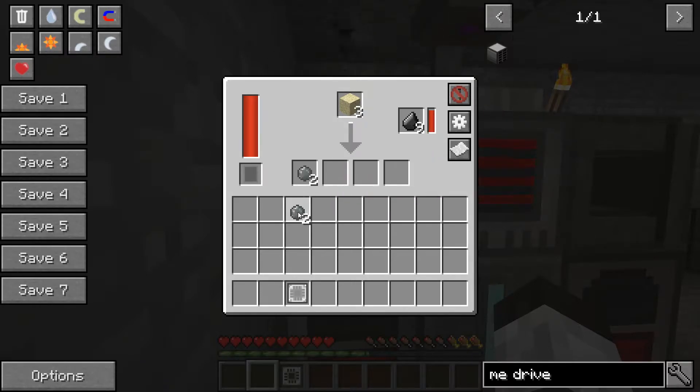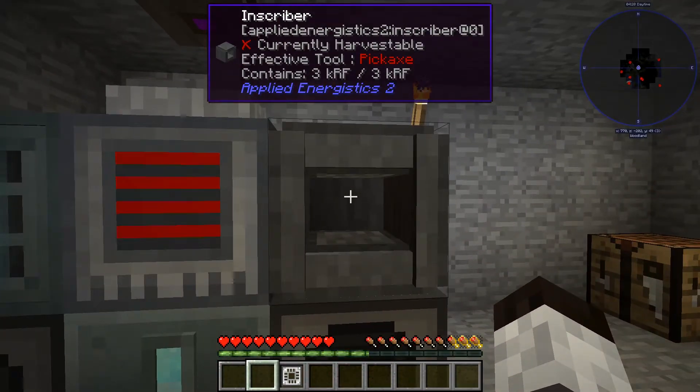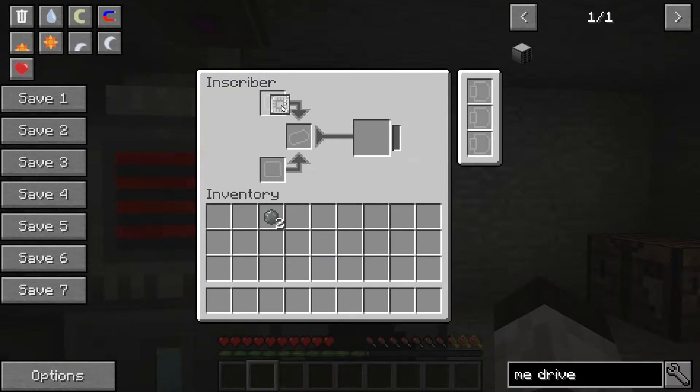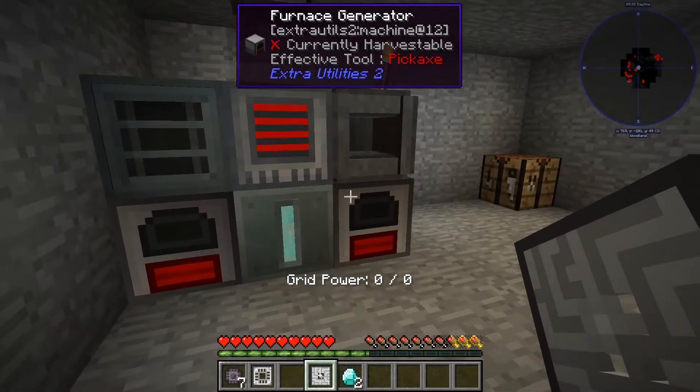Put sand and flint into the sag mill and you'll see it process and produce silicon. Then go to the inscriber, put the silicon press in, and it takes a little time to print the silicon piece. Make at least seven or eight of these printed silicon pieces — that should be enough to get started.